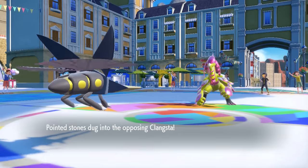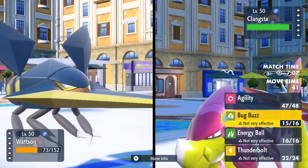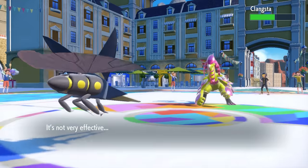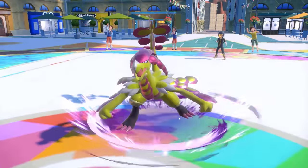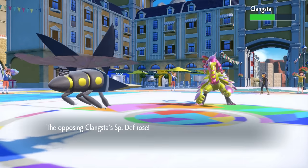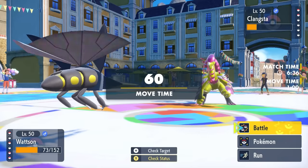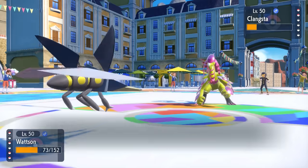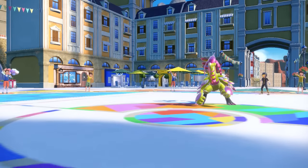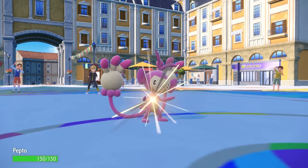He still has the scariest damn thing — Kommo-O. His team is all a bunch of nonsense and then there's a crazy Kommo-O. I don't even have a neutral hit on it, and if it starts setting up with Clangorous Soul and a Throat Spray, I'm in danger. I go for Thunderbolt to try to get a para — no para — and it goes for Clangorous Soul, giving it plus one to literally everything. Even crazier, it also activates a Throat Spray, so it's plus two special attack. The only silver lining is I did enough chip with Thunderbolt that I should be okay with priority Ambipom in the back.